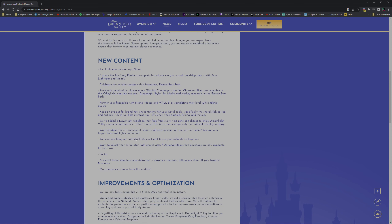I always thought it was weird that we unlocked the ability for Ariel to be on land but still couldn't hang out with her. I'm guessing we'll be able to select a profession for her too, which will be good. There are now optional moonstone packages available for purchase if you want to unlock your entire star path immediately. We have way more moonstones than we need so I'm not worried about that. Also, you can now change socks - that'll excite some of you out there. A special frame item has been delivered to players' inventories, letting you show off your favorite memories.